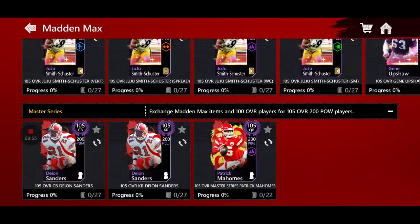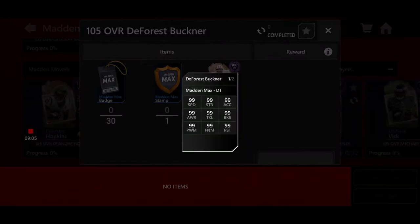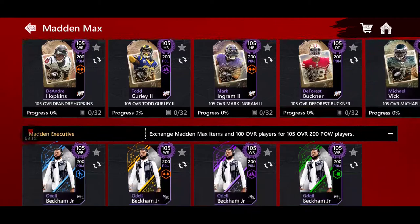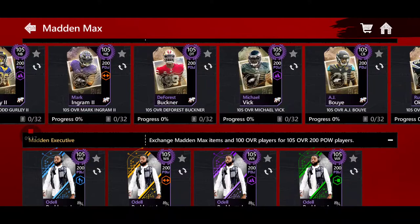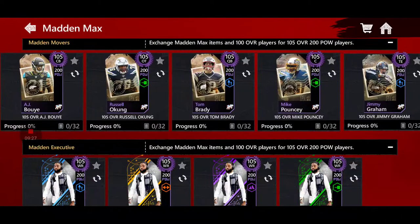Here are the 105 Overalls. They will have all 99 stats — to be honest, I'm not very fond of that. DeForest Buckner, for example, will now have 99 Speed and 99 Acceleration. Are you kidding me? How on earth is my Tyreek Hill not going to be able to outrun DeForest Buckner? I have Michael Vick, so I'll be excited to get him up there. I'm going to try to get DeForest Buckner and DeAndre Hopkins.